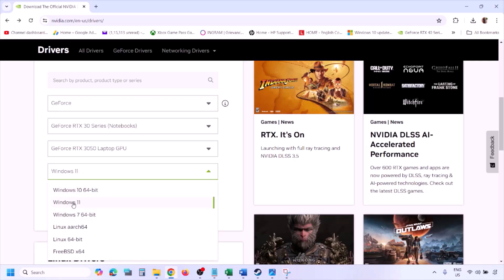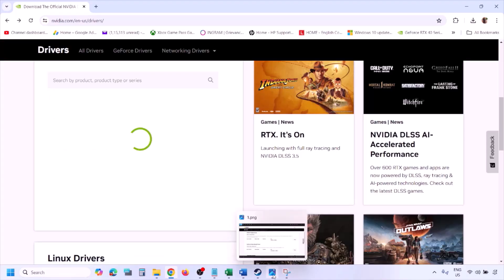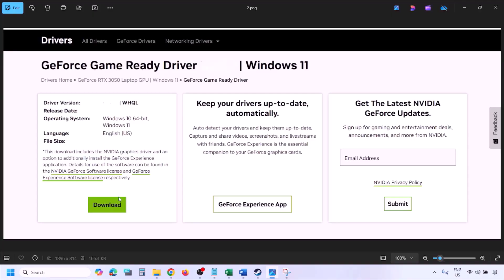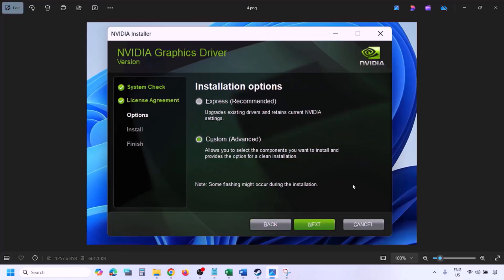Click on Find, and you will see the latest GeForce Game Ready driver. Click on View, then click on Download and let the download complete. Once the download is complete, run the EXE file. You will see a screen — click Agree and Continue, then select the Custom option.